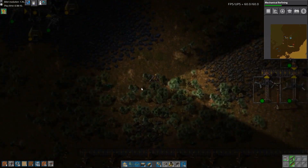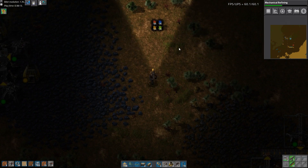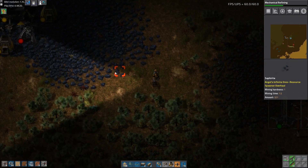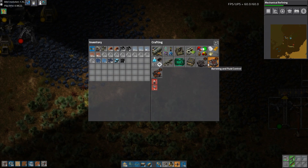We can keep going with the green research anyway. Another thing I don't need is these burner drills — totally unnecessary.